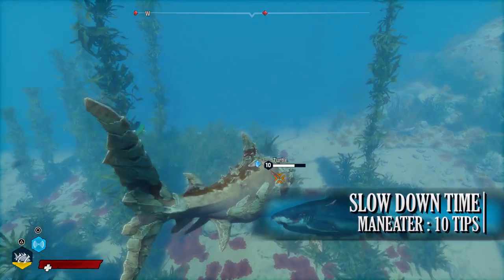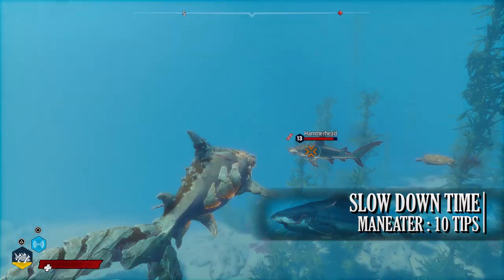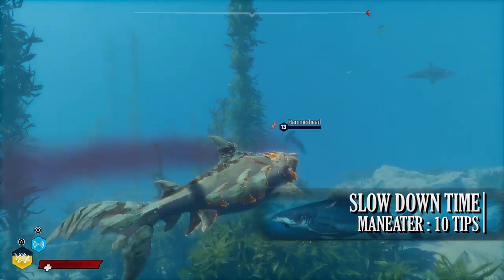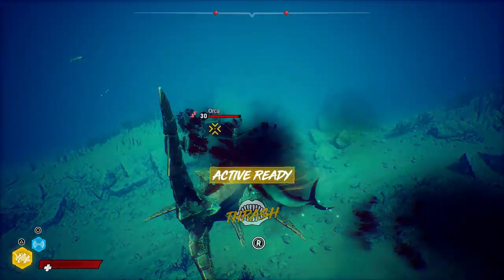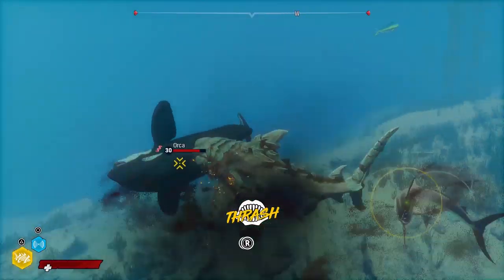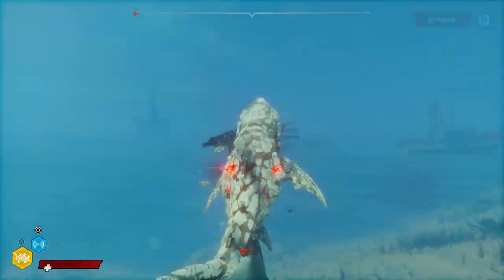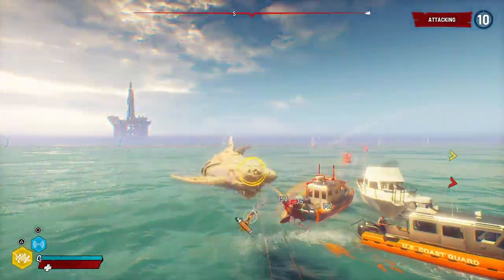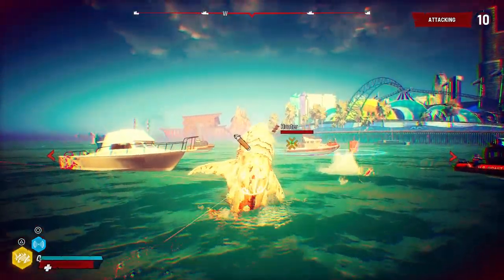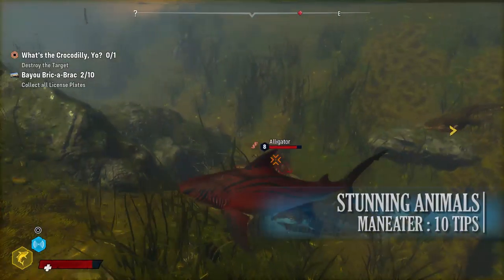The next tip is that when it comes to the tail swipe or whiplash, you can actually slow down time. In Maneater you can grab certain prey — humans, other sea creatures — and while holding them in your mouth, combo into the tail swipe to perform a whiplash attack, sending that creature hurtling into other objects. When you hold the tail swipe button with an opponent in your mouth, time slows down as long as you're holding the button, allowing you to aim more accurately and whiplash your prey into another target. Great for taking on shark hunters or apex predators.